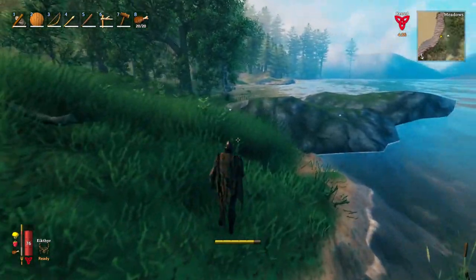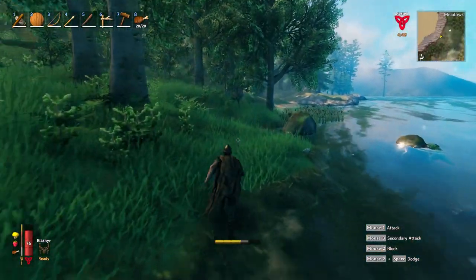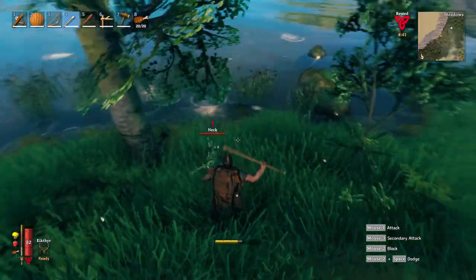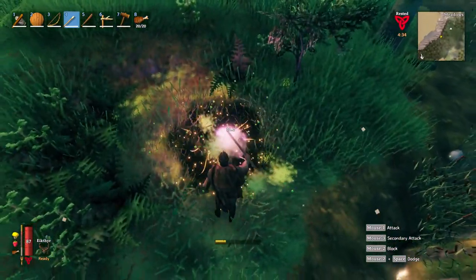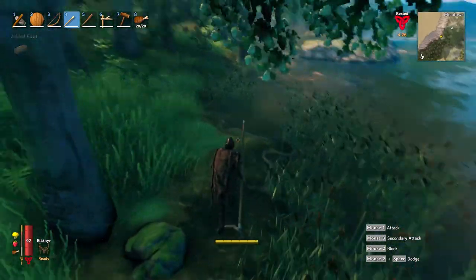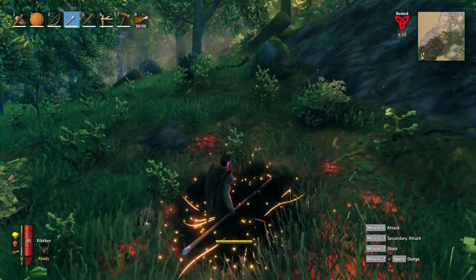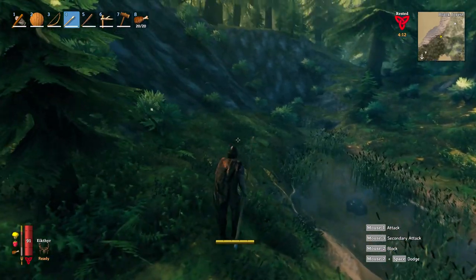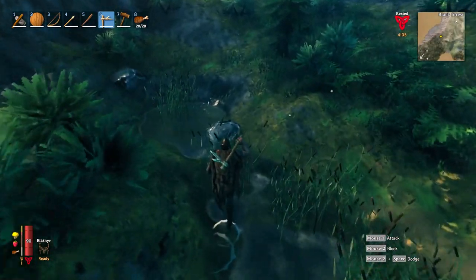So first order of business, there are a couple of tin deposits that I would like to get my hands on, right here by the coastline. Let's grab some flint as we go because that is good. The one thing I have learned about this game is you constantly have to gather resources — you're just constantly, constantly gathering them.